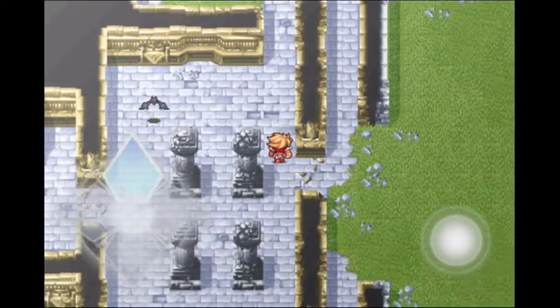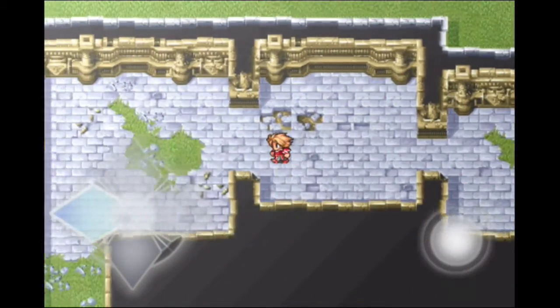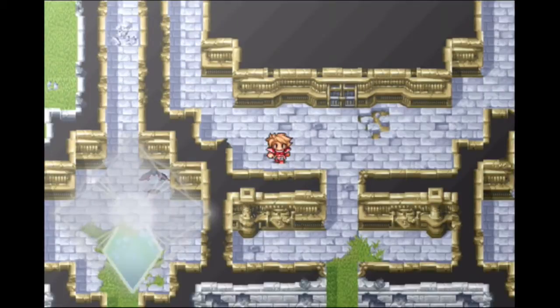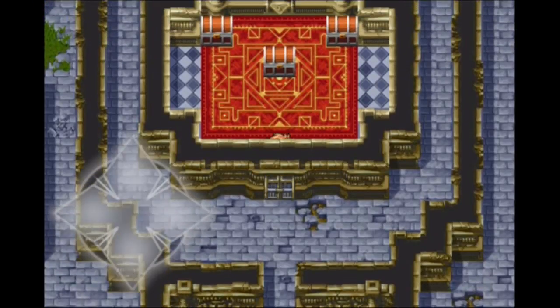Here in the Western Keep, we have to go around and down because that's where the thing is — right down here. This place was once sealed by the Mystic Key, but not anymore.